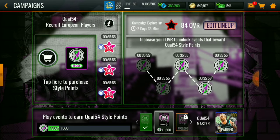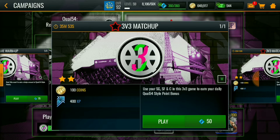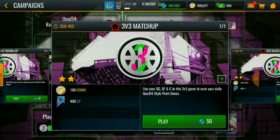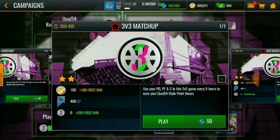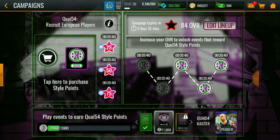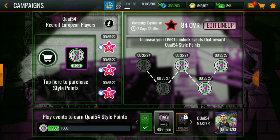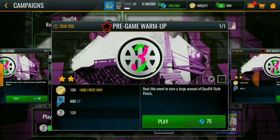The first thing you can do is grind the five campaign that's available after the maintenance. It costs 250 stamina total and you can get 200 style points each win. It's not repeatable, so that's 200 times 5 — that's 1,000 Quay 54 points there. Then play the Blitz first win: that's 100, 200, and 320 if you replay the first win.